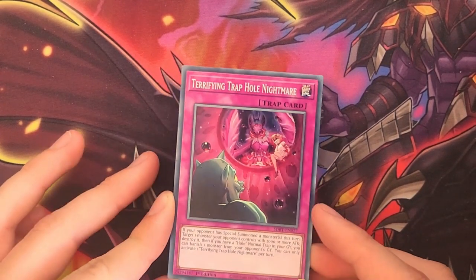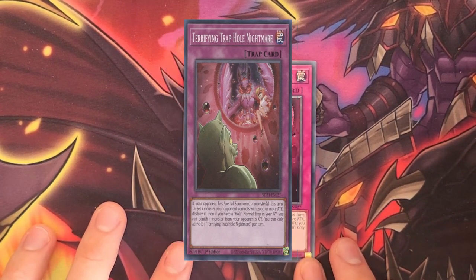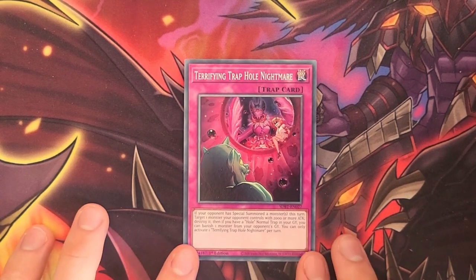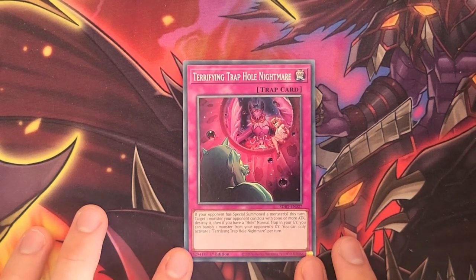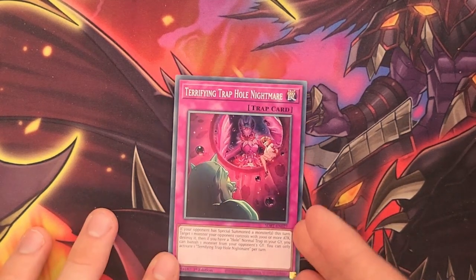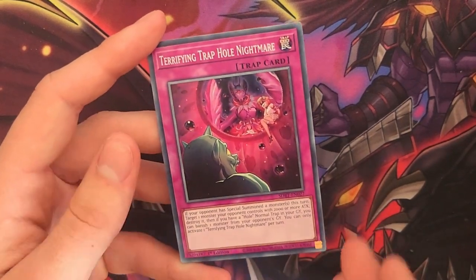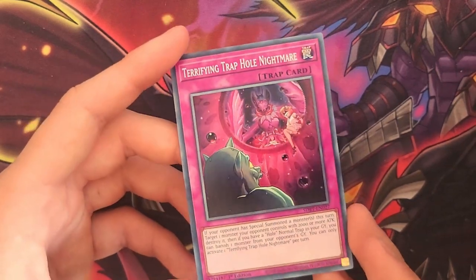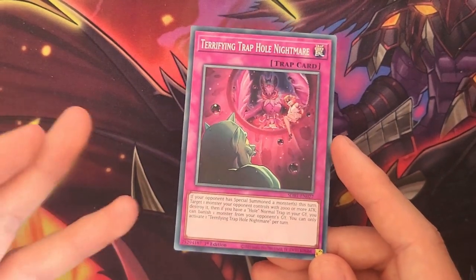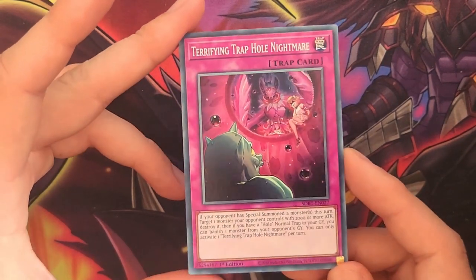Finally, the last Trap Hole in the deck is Terrifying Trap Hole Nightmare — one of the new cards that comes with the deck. If your opponent has special summoned a monster this turn, you can target one monster your opponent controls with 2,000 or more attack, destroy it, and if you have a hole normal trap in your graveyard, you can banish one monster from your opponent's graveyard. It's similar to Bottomless Trap Hole in that it gets rid of powerful monsters and banishes them as well, and it also allows you to banish any monster from your opponent's graveyard. Unfortunately, it is target destruction, which makes it not as good as some other cards, but it can be activated at any time as long as your opponent has special summoned a monster this turn.